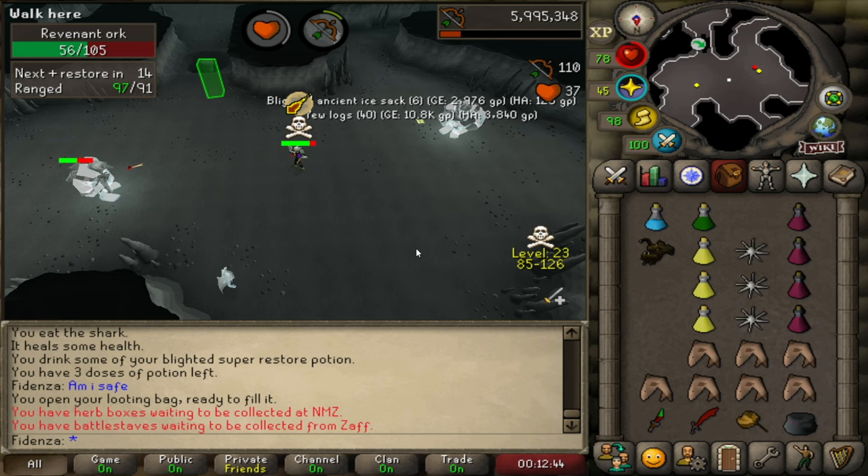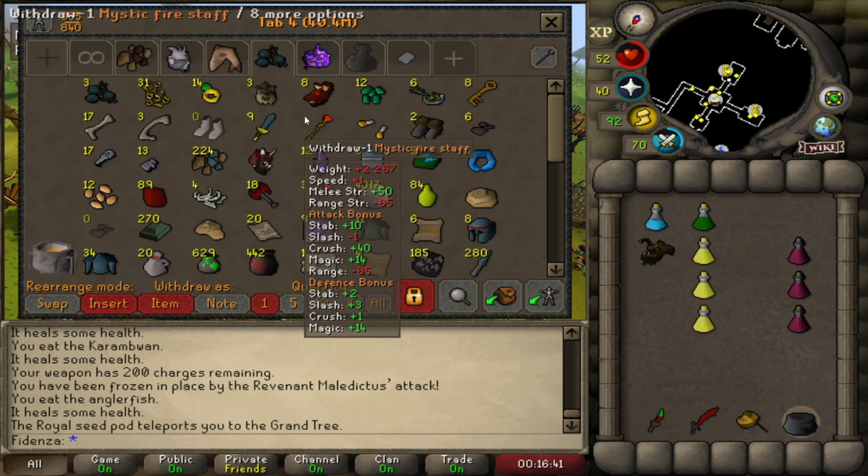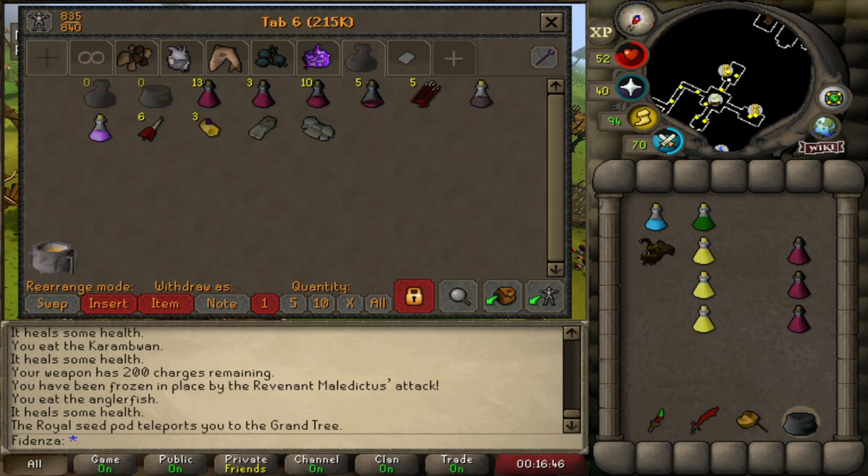We're going to check the looting bag. That was a very short trip, and you can see we made close to 500k. It's crazy how quickly the money racks up. I usually try to bank around 500 to 700k inventories, so we're getting close. You can see how profitable this method really is.